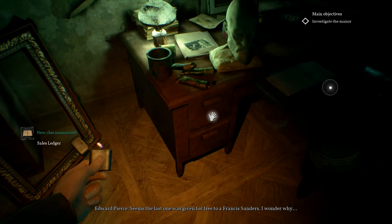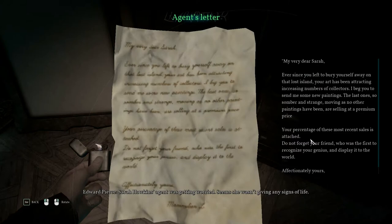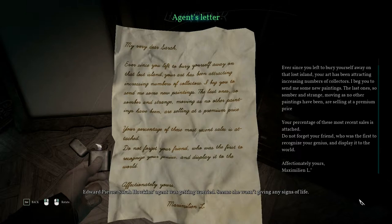Sarah Hawkins' agent was getting worried — she wasn't giving any signs of life. 'My very dear Sarah, ever since you chose to bury yourself away on that lost island, your art has been attracting increasing numbers of collectors. I beg you to send me some new paintings. The last ones, so somber and strange, moving as no other painting has been, are selling at a premium price. Your percentage of these most recent sales is attached. Do not forget your friend who was the first to recognize your genius. Maximilian L.' So that was not FS, at least.